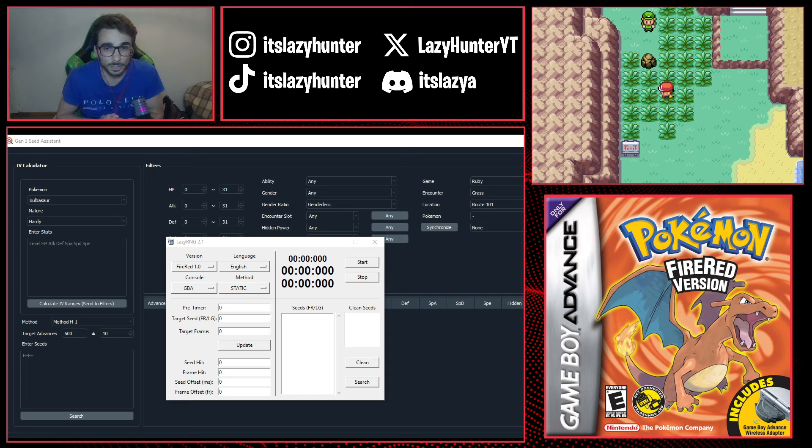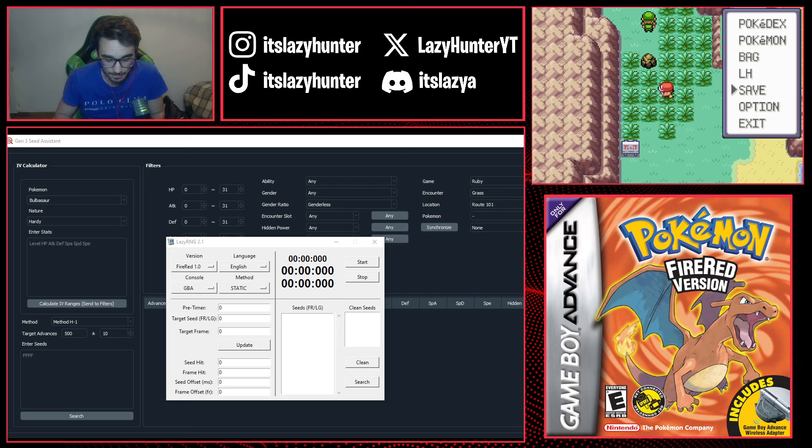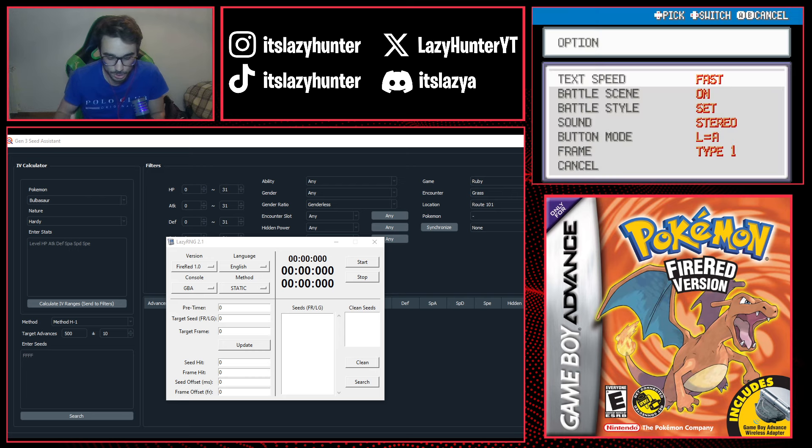The second in-game requirement is to go to Options and make sure that you have the sound set to Stereo and the button mode set to L equals A. This is very, very important — this method will not work without these particular options. I'll explain later in this video why these settings are necessary; it has to do with the seeds that LazyRNG uses, which is a program I developed specifically for Generation 3 and is limited to a particular pool of seeds.